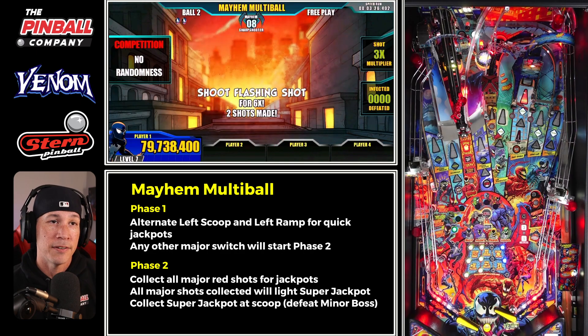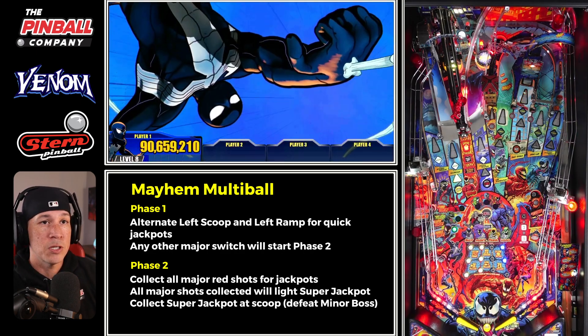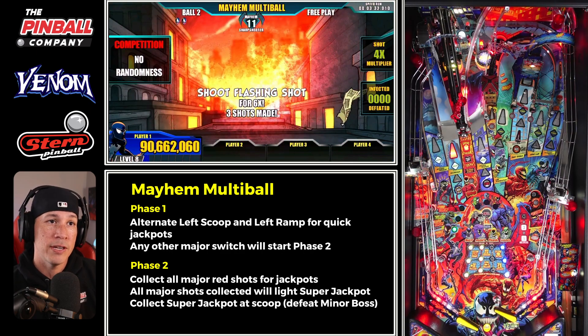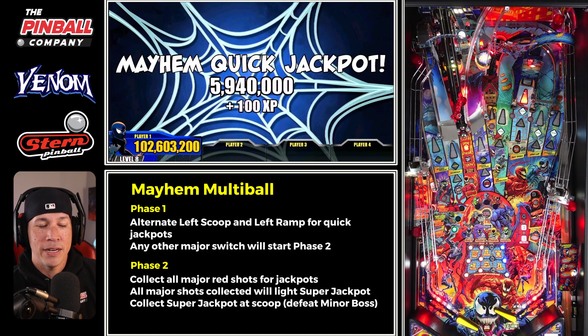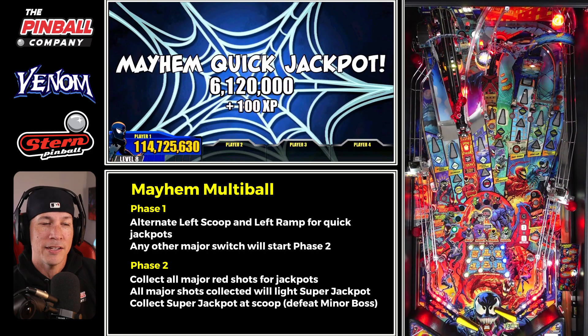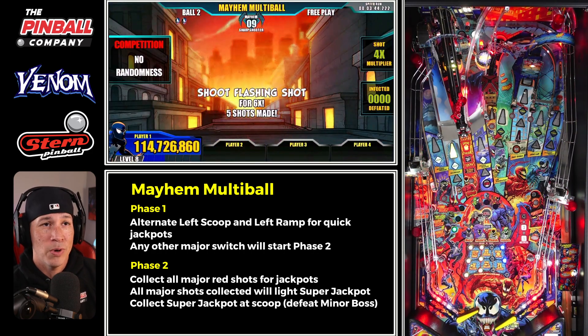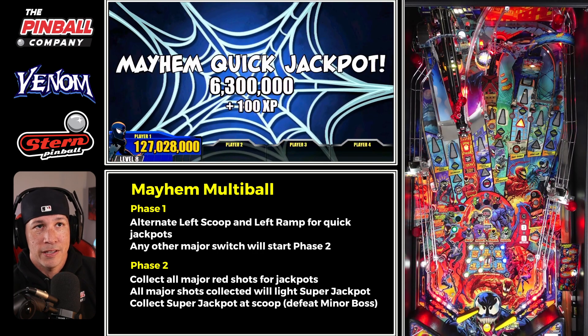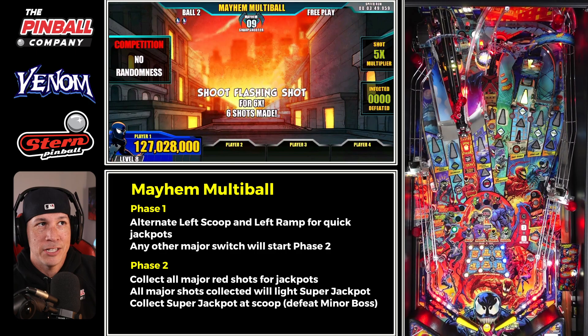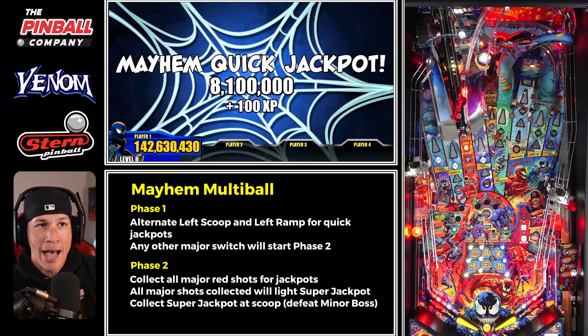Now in mayhem, at the very first phase you can go left ramp into scoop and keep going back and forth to build jackpots. It's more or less giving me XP to help get up to the minor bosses. But you can also play this without thinking about XP — just play like a normal pinball rule set, hitting jackpots, and you'll be perfectly fine because the XP happens behind everything else.